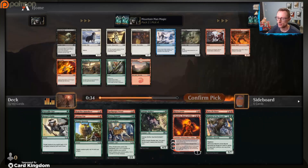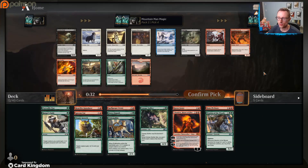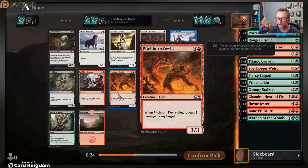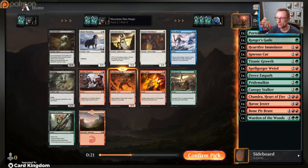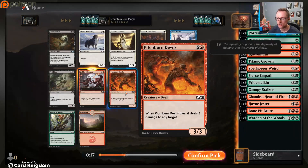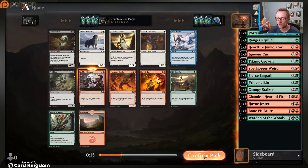Oh my gosh, we just got a Chandra passed to us - it makes me so happy! We get the planeswalker today. Alright, how's our curve looking? We don't want to get too crazy, let's find something smaller. That something smaller will not really be in this pack, so instead we'll take Pitch Burn Devils. Let me just check - we could use another four-drop. So I guess we'll take the Goblin Wizardry.